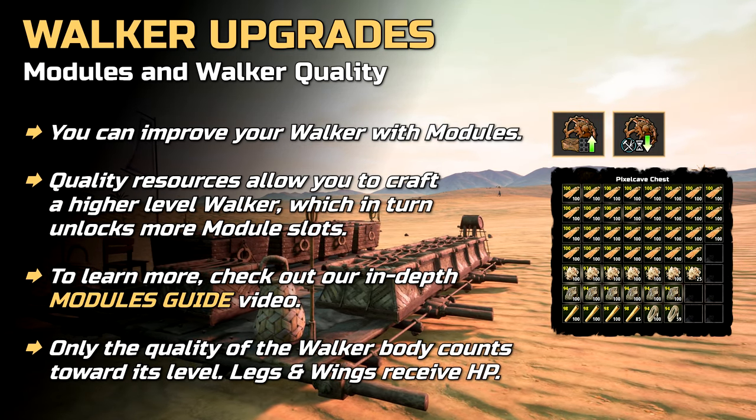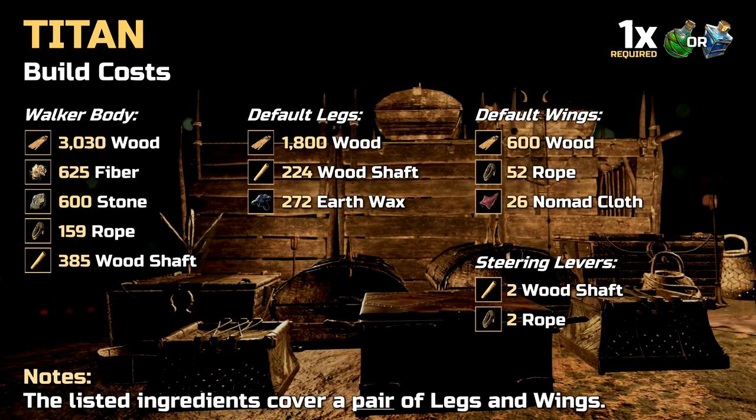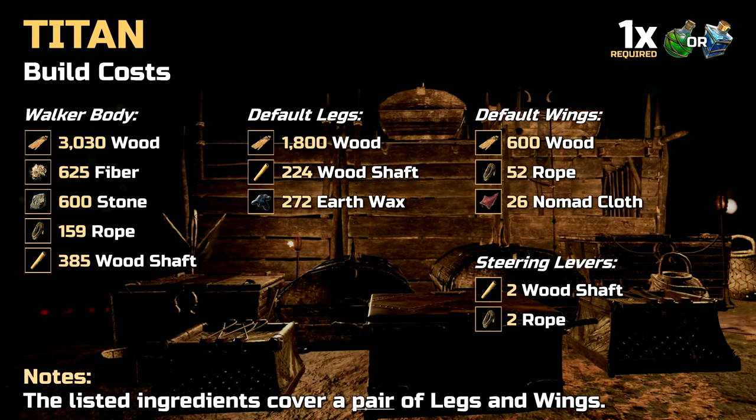Last but not least, only quality resources used for the walker body will count towards its level. Quality material used for legs and wings will only increase the HP of legs and wings. Now to the initial build cost for our walker and the required crafting resources for the body, a pair of default legs and a pair of default wings.